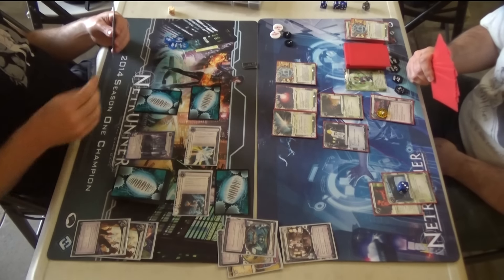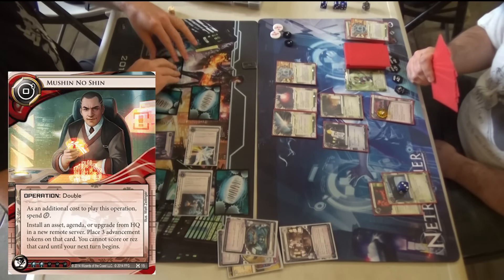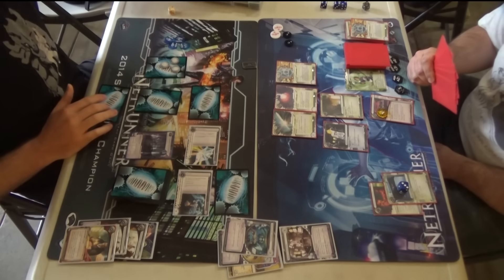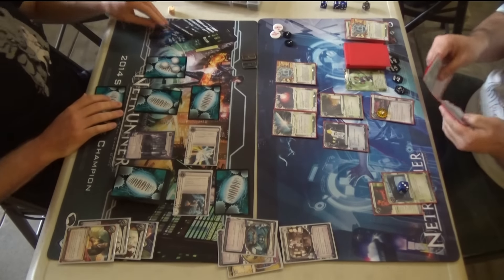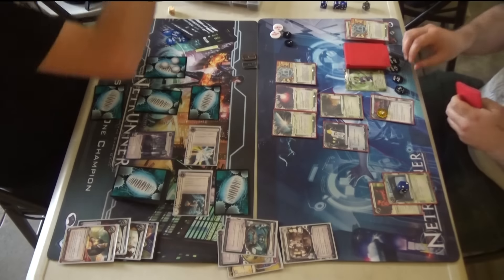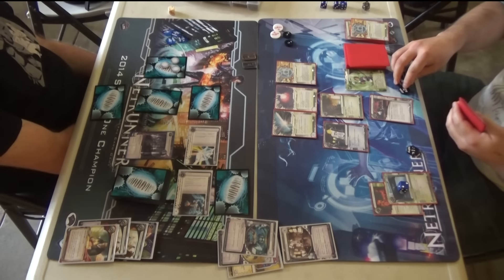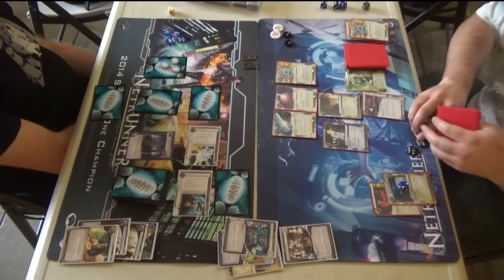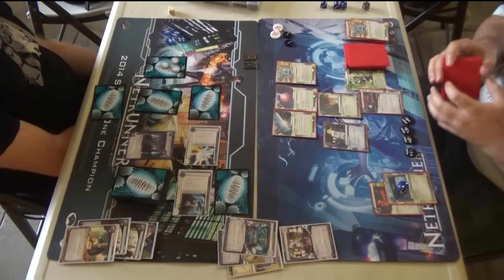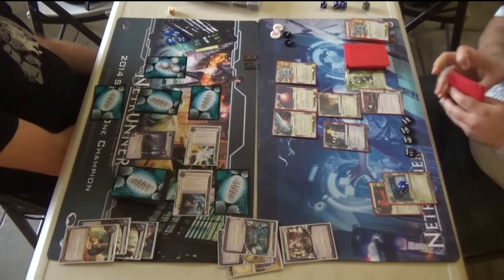Probably going to expect Lady to be popped with that Self-Modifying Code. Here's the third Mushin No Shin of the game — they were shuffled back in with Jackson Howard. The deck has two Jackson Howards, so I wasn't able to fit a third copy. With fewer cards, you don't need it as badly. And what's pretty nuts now is I could, in one turn, play Mushin No Shin twice.